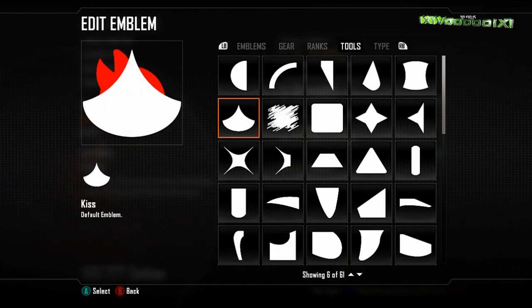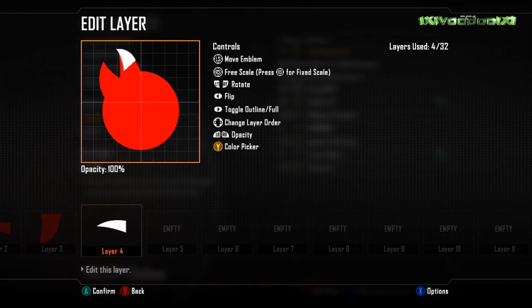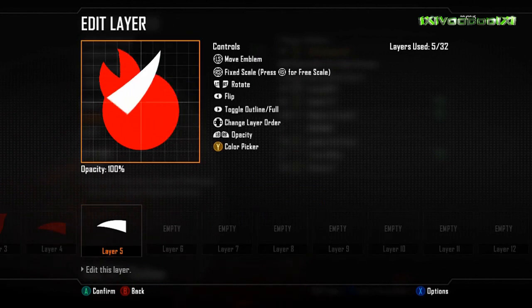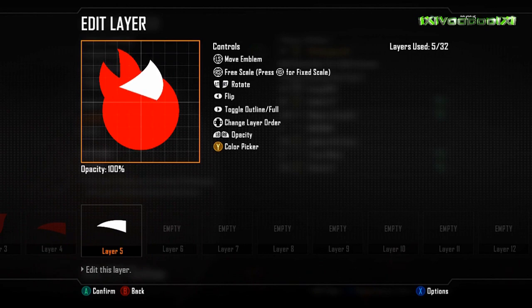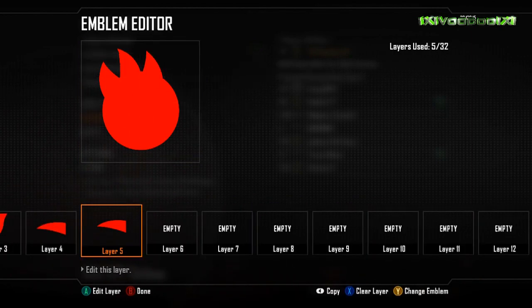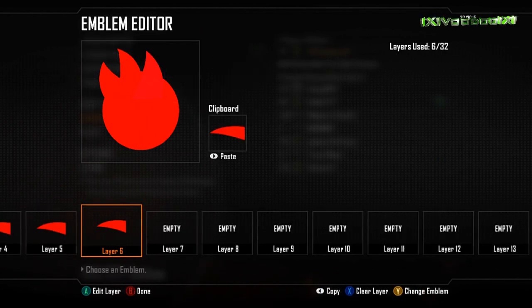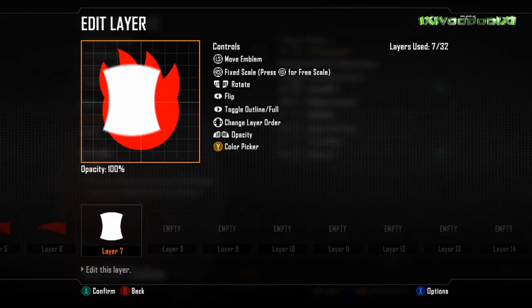The biggest thing I can say is if you're new to emblem editors or you haven't really used the new one, the new editor is absolutely fantastic — you can really do a lot of cool things with it. 32 layers might sound like a lot, but on this emblem I was getting close to the limit; I think I used all 32 layers. If you had 60 layers you'd end up doing even more, so you can make the detail a lot better.